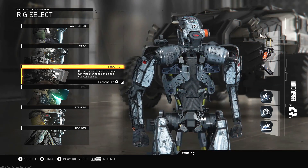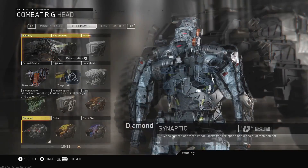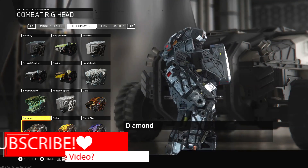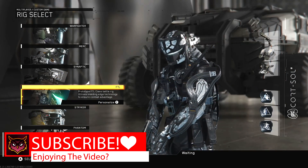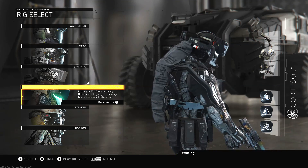I actually like the way diamond looks on the synaptic, which is kind of crazy because the other camos on the synaptic look a little bit wonky — and especially on the FTL rig, I think the FTL rig is my favorite rocking the diamond. It just looks super nice. Later on today I'll be making the gold, which is the last of the combat rig armor set — the hero armor added into Infinite Warfare.